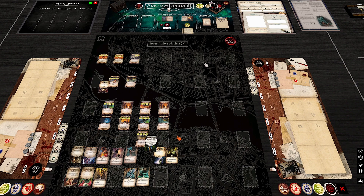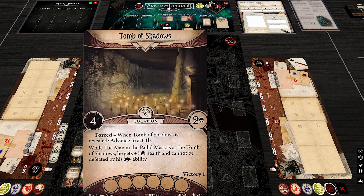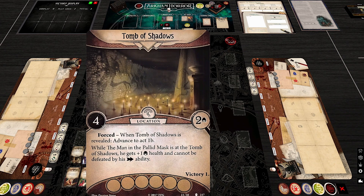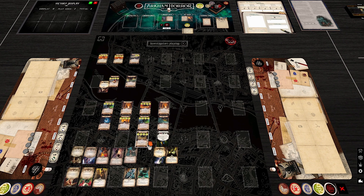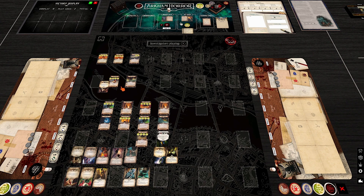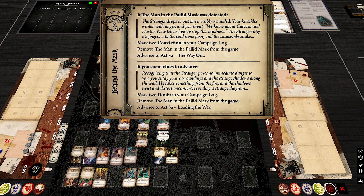Losing victory points because locations get discarded on the conviction path is the one notable weak point of the scenario. The Tomb of Shadows itself is likely the first to be discarded. Players running conviction often use Astral Travel or join the caravan to reach the Gates to Hell quickly — then place a gate on it, which is perfectly thematic.